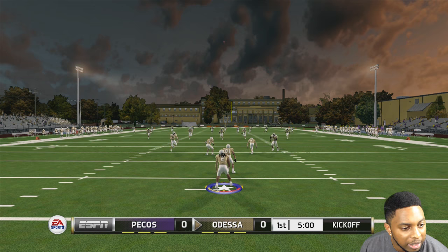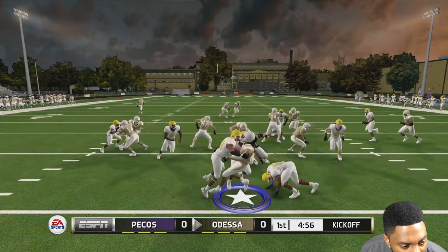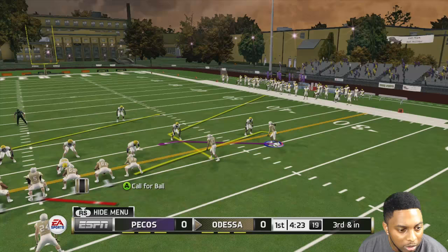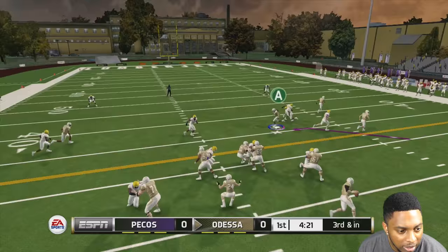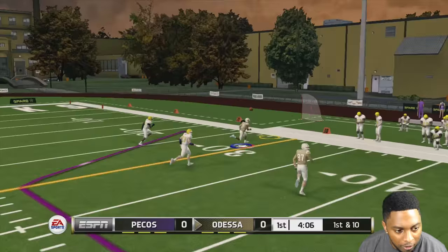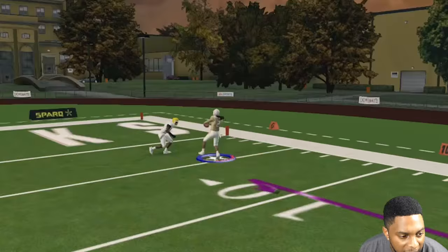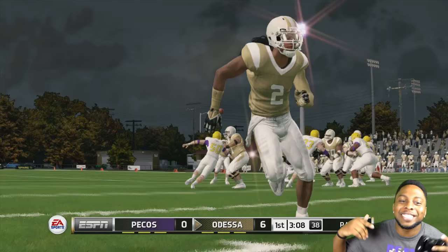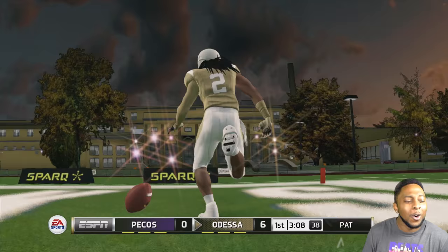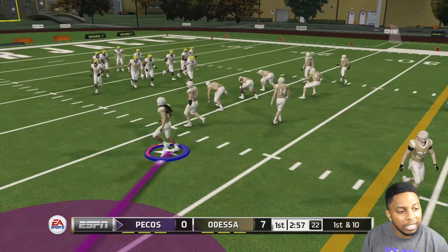Let's see what we can do with this, man. Let's try to get some good field position. A little drag — hit me. First catch! Breaking the tackle — let's go. Not going to be open there. Nice — let's go! What they know about Odessa? Get it! That boy got a mean streak, man, I'm trying to tell you. Looking absolutely amazing on offense, bruh. Let's see what we can do on D.